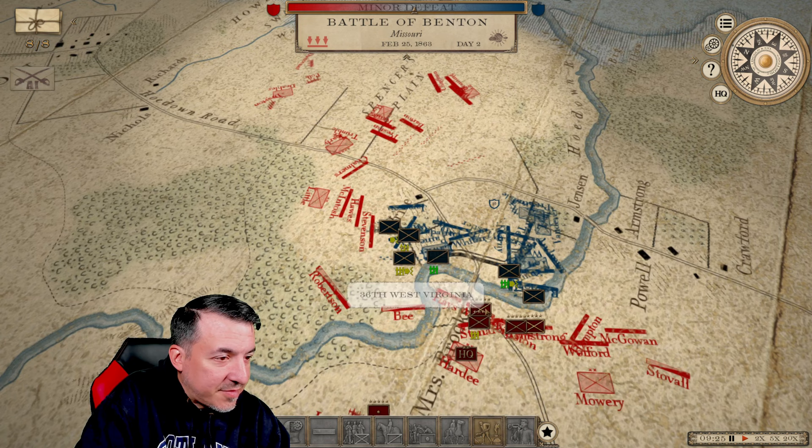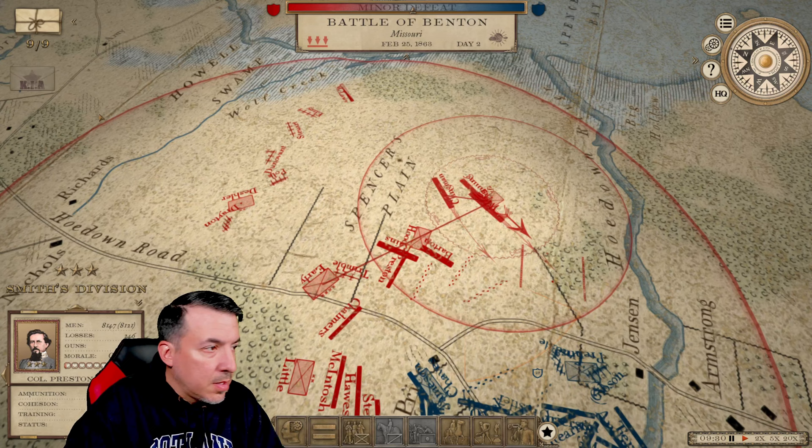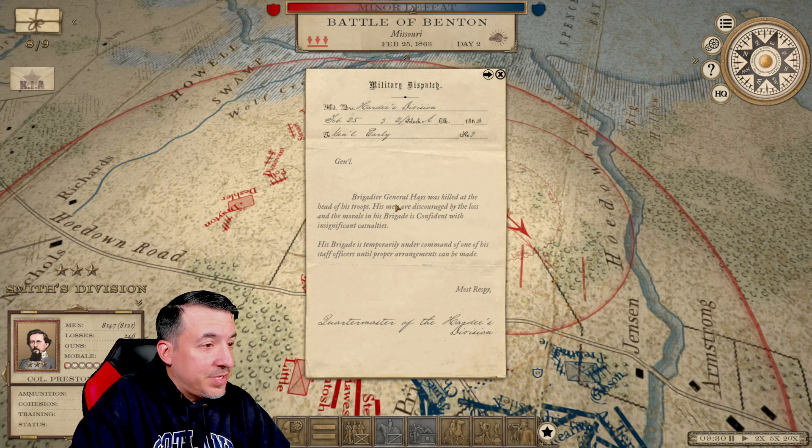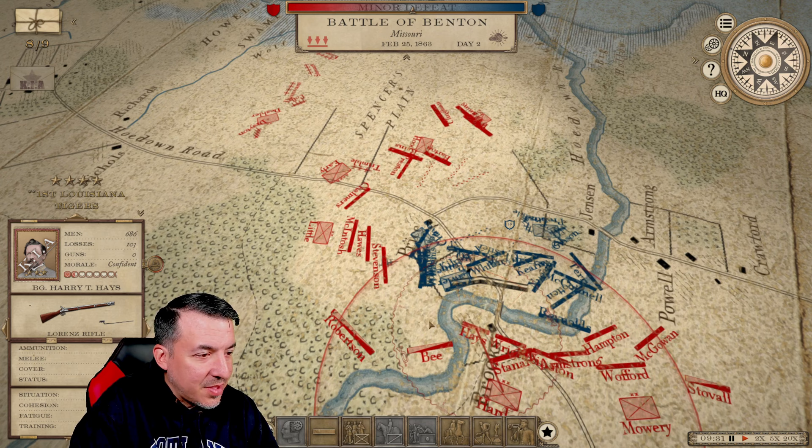We're going to see a lot of Union units break very quickly, I think. We've had a KIA — it's Harry Hayes, the commander of the Louisiana Tigers, killed at the head of his troops. Well, that's unfortunate. He's right here in the center of it, and they're dealing with it big time. I'm going to try to send in some additional resources to help out with them.